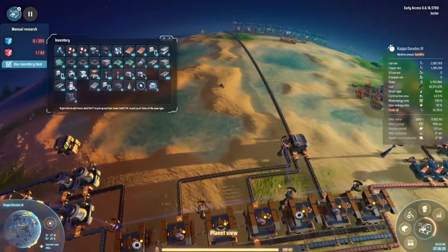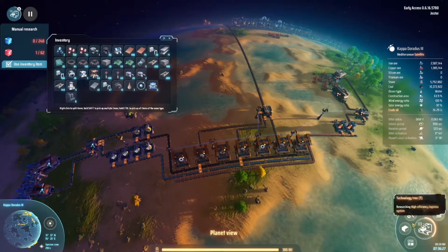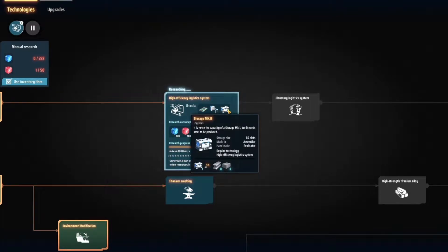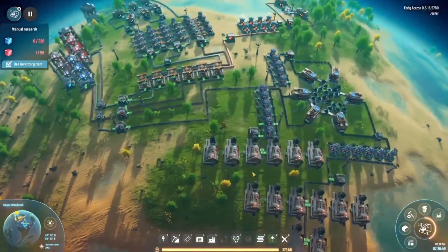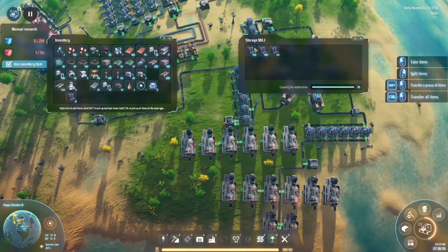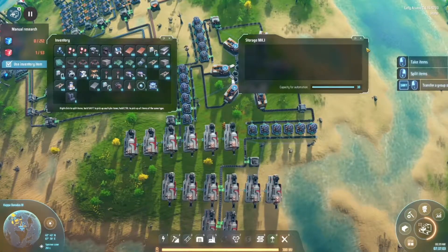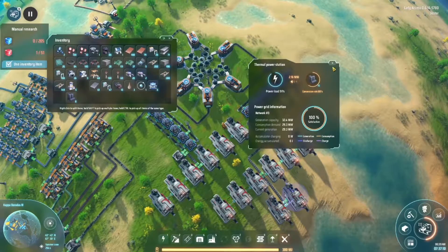We have those, but what we're working on now is the high efficiency logistics system. That's going to give us our next belts and top-tier sorters, but it requires motors. We're going to need those motors, and the Mark II storage too. I fixed our power problem temporarily — I'll be the first to admit it's temporary — but we are gaining power here. We have two extra thermal power stations going.